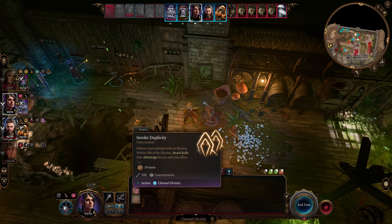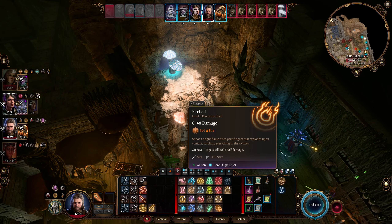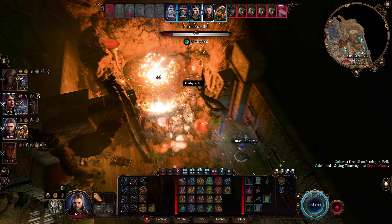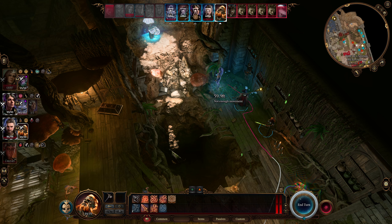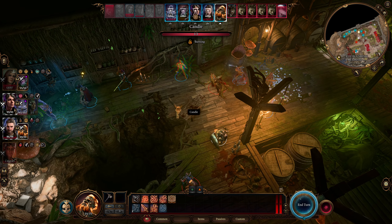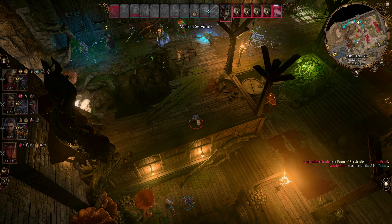Let's just do one of our Channel Divinities — Invoke Duplicity. Put a duplicate right here. Gale — what's the biggest fire spell you've got? What if we were to cast Fireball at level five? That did pretty well! The Boon of Servitude — they're just going to heal her up a little bit, which actually might be okay. That's actually not a terrible thing, I think.